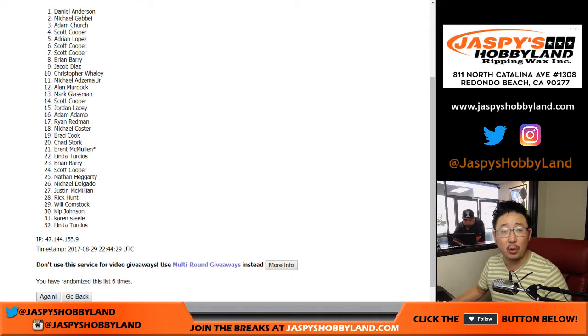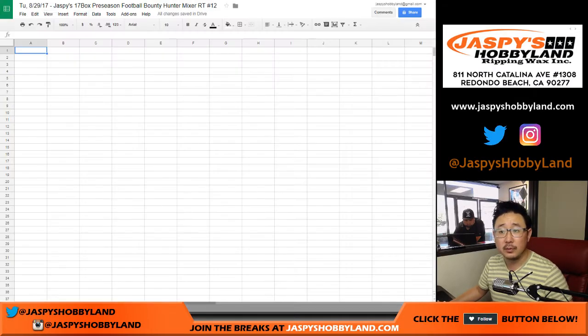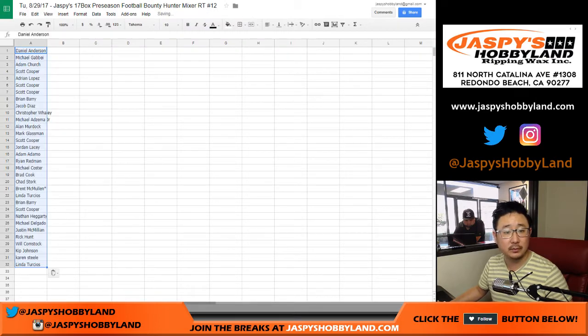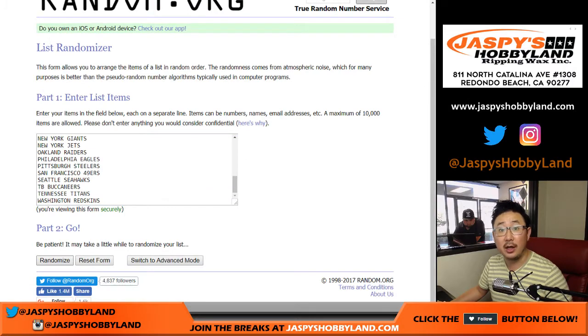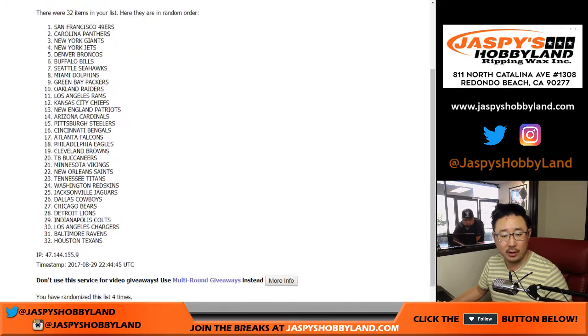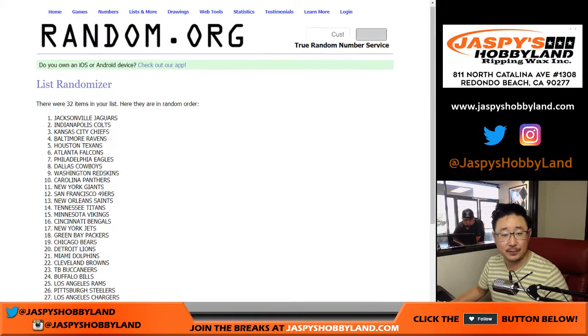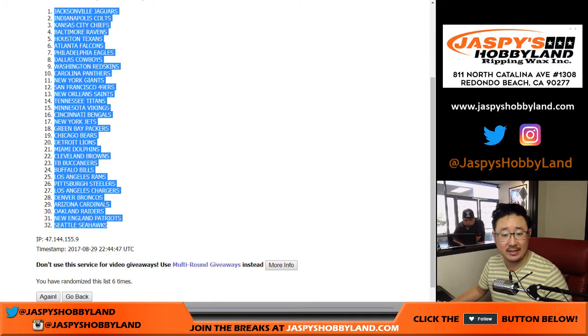We've got Daniel Anderson on the poll, and down to Linda. Let's put it in the spreadsheet. Then we'll do the teams, four to two, six times. Good luck. One, two, three, four, five, and six. We've got the Jaguars on top after six times, and the Seahawks on the bottom.